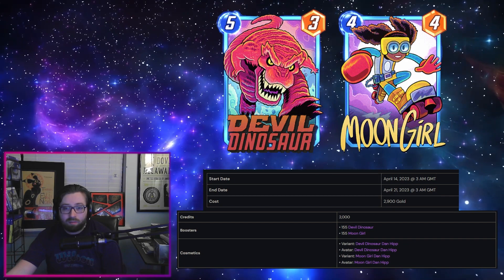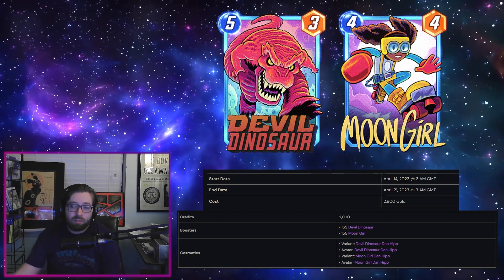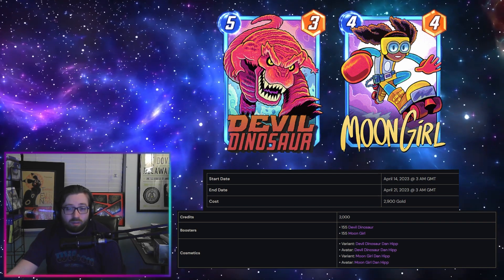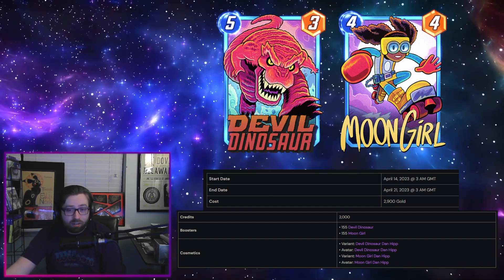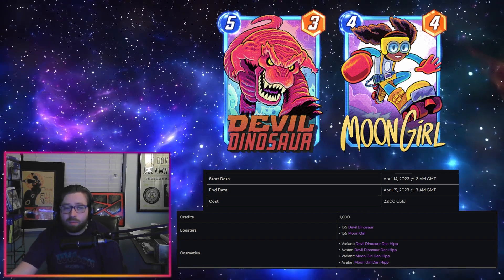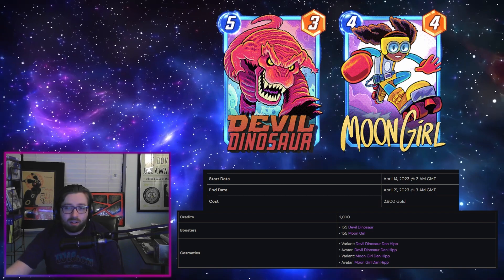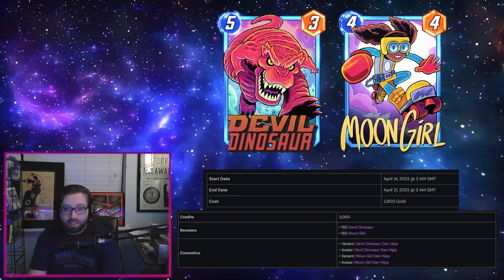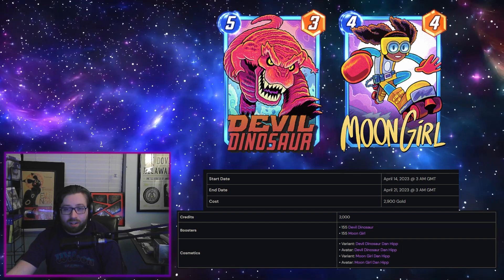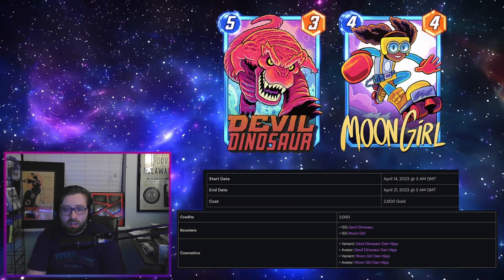The Dan Hipp art has always been pretty popular, so I do expect a decent amount of interest in this one. The main thing about this bundle is it's a cosmetic-focused bundle with progression kind of thrown in to increase the price a bit. You're getting the Devil Dinosaur and Moon Girl avatars and variants in the Dan Hipp style, 155 boosters for each character, and 2000 credits. The cost of this bundle is 2900 gold, running from the 14th till the 21st.